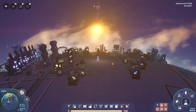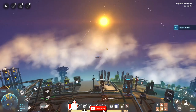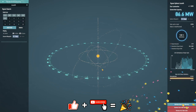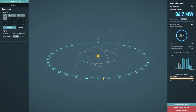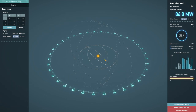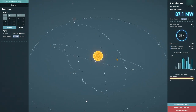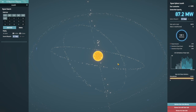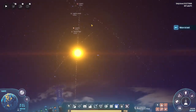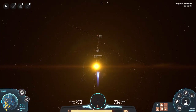Hey everybody, it's BC here and welcome to another episode of the Dyson Sphere Program. As you can tell by a few extra rings around the star, I have been busy. I went from two rail guns up to six - I have six different orbits going right now, and these are actual physical objects in the world. You can see them on the map and in the real world, and if you fly up in amongst the rings it's actually really cool.